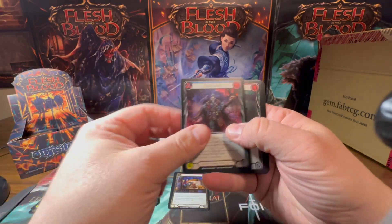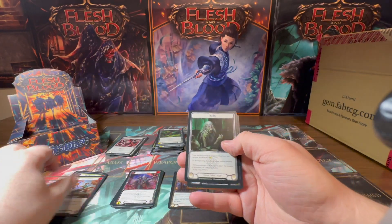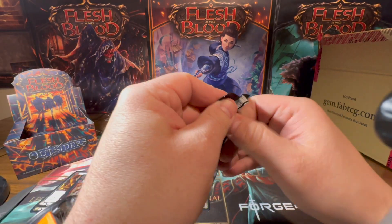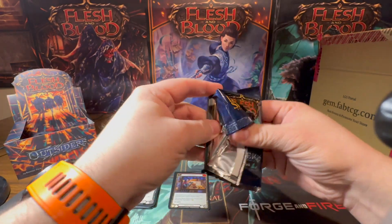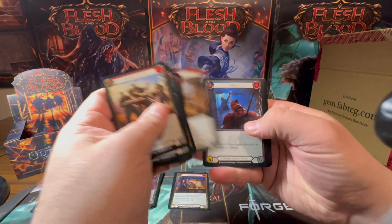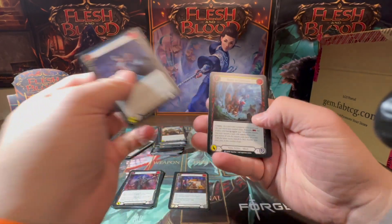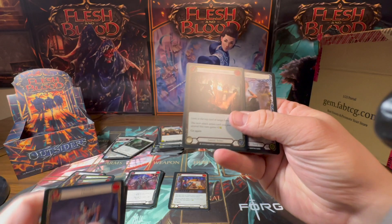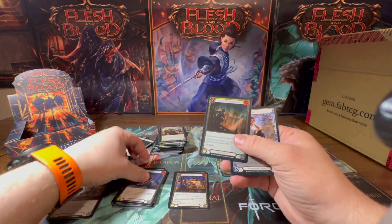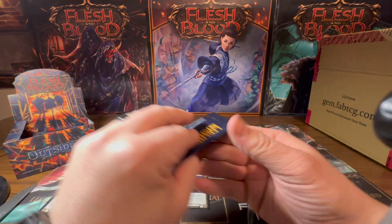Another Death Touch — I think there's a theme here, guys. Lace with Frailty, and a foil Be Like Water. Got a Humble, Bonds of Ancestry, and a foil Scout the Periphery.